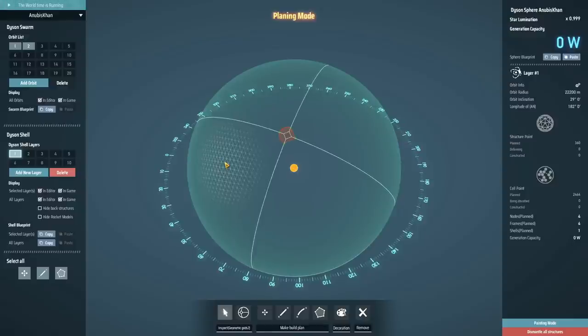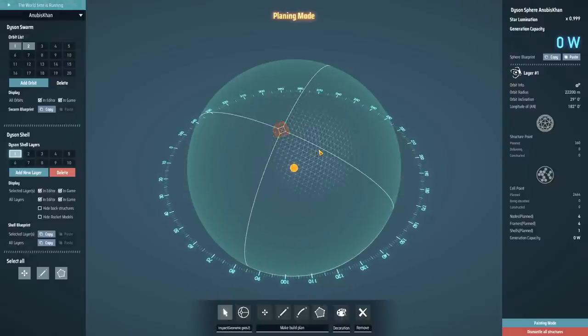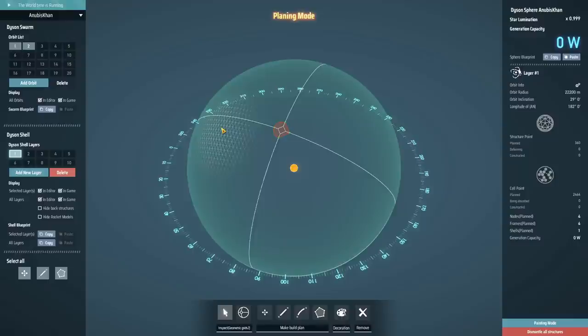Just looking at a half-constructed Dyson sphere might not bother you, but if you start with one or two layers really small, get those built, and then expand on those as you go, at least you're looking at something that looks kind of done and constructed. But it's completely up to you.